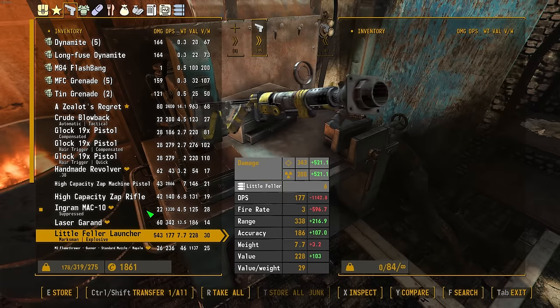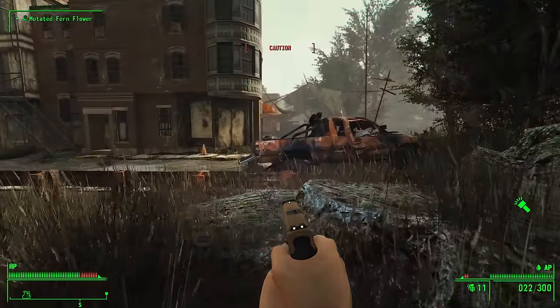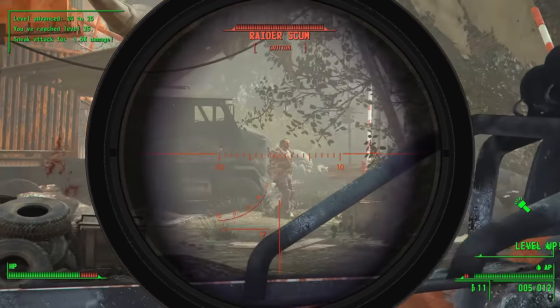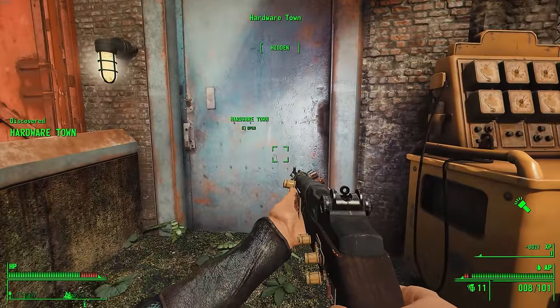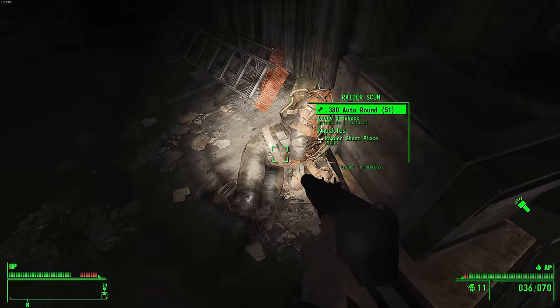I dropped off a bunch of loot and then headed out to get even more. One of my favorite stops is hardware town, but of course it's occupied by raiders. Normally if you go through the front door you'll get lured into an ambush, but if you go in the back, you can instead ambush them — and that's exactly what I did. I cleared out the raiders easy peasy, grabbed their goodies, then headed back outside.